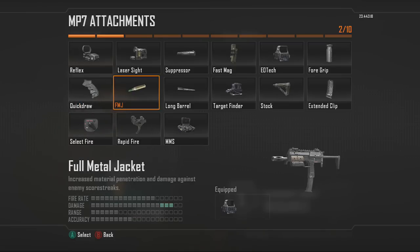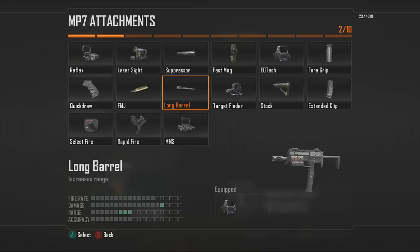FMJ — Full Metal Jacket — speaks for itself. It allows you to penetrate through walls, so if someone is running into a doorway, you can still get hits on them through the wall. This is definitely recommended for the PDW because of its large clip size. It's nice to have if you're trying to get kills through walls.